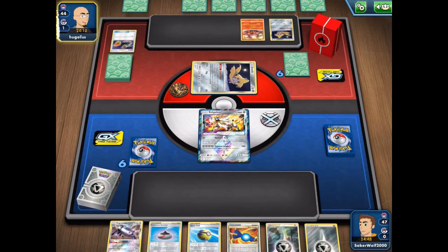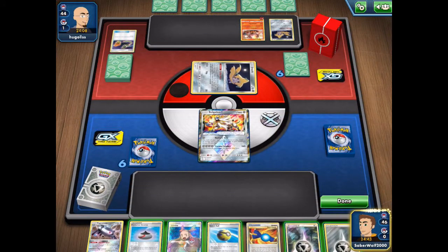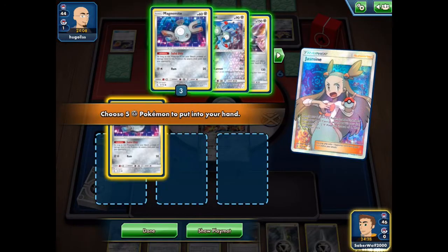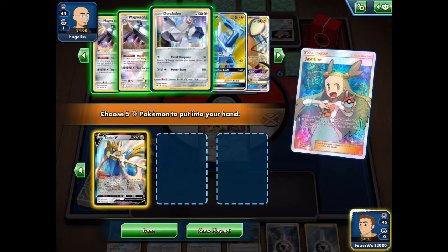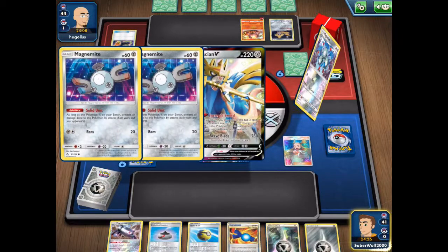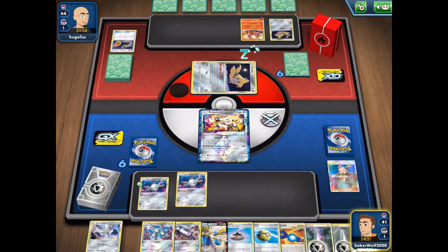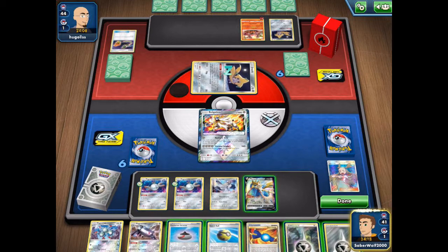My opponent opened up with Jirachi and played down another Jirachi too, already used up a switch it seems, and then played down Volcanion — so this is pretty much some sort of fire deck. I'm fortunate enough to top-deck Jasmine here, which usually when I play second and I see this, I know I've got a good game. I can add both Magnemites, get Zacian for drawing, and even Duraludon as another metal Pokemon.